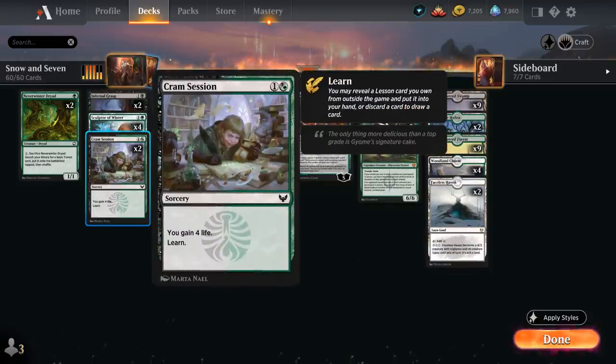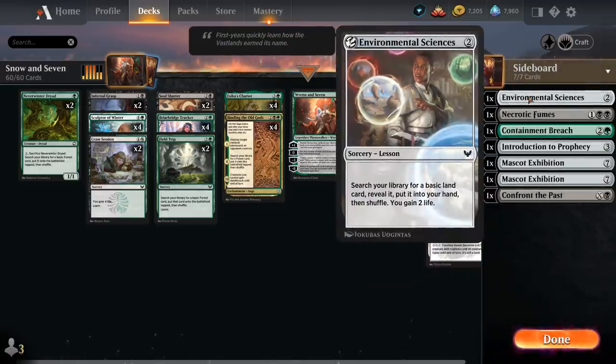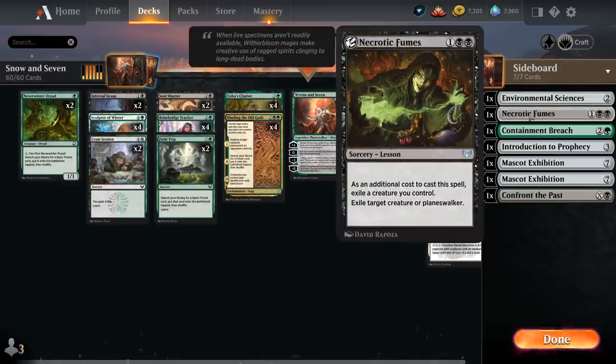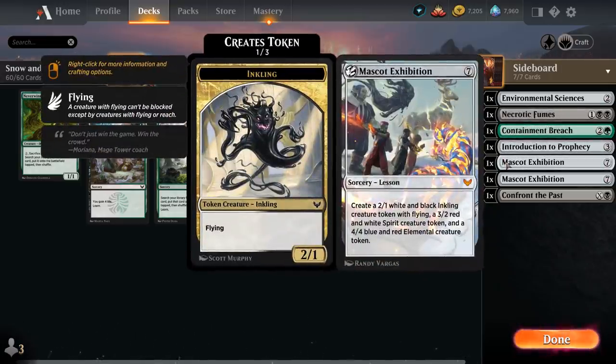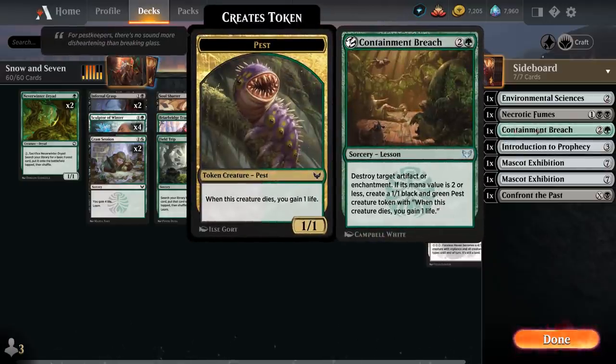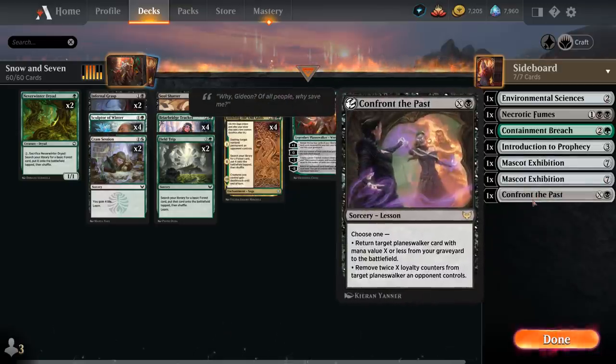Soul Shatter is a great answer to Goldspan Dragon, as we can remove it without giving the opponent any treasure tokens if we play it at instant speed. We also have 2 copies of Cramp Session to gain 4 life and learn, allowing us to grab a sideboard card with the lesson type. Our lessons include Environmental Sciences for finding an extra land and gaining 2 life, Necrotic Fumes as removal, and 2 copies of Mascot Exhibition — which pairs nicely with Sika's Chariot allowing us to make more 4/4 elemental tokens. We also have Containment Breach for artifacts or enchantments, Introduction to Prophecy for card draw, and Confront the Past to answer opposing Planeswalkers or get back our Ren and Seven from the graveyard.